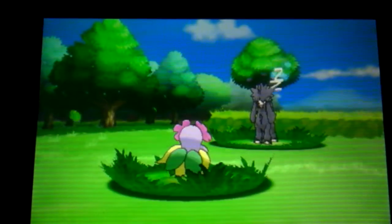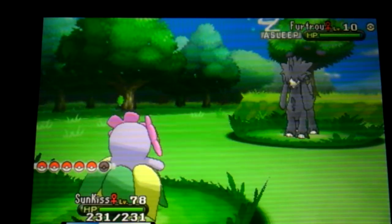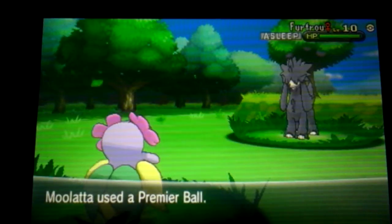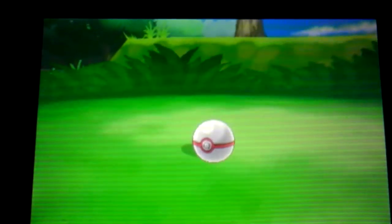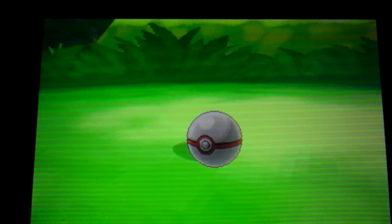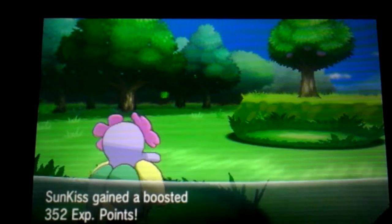Isn't it pretty? It's like a black poodle, I like it! Okay, what ball should I catch it in? Dive ball? Premier ball? Let's catch it in Premier Ball because it has that white face. One ball and it's caught! I'm gonna nickname it at the Name Rater.